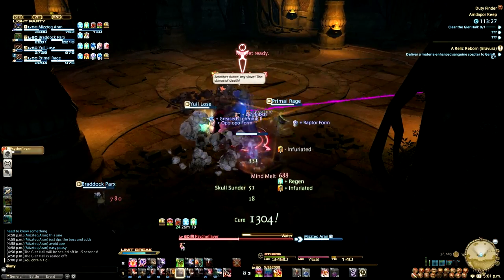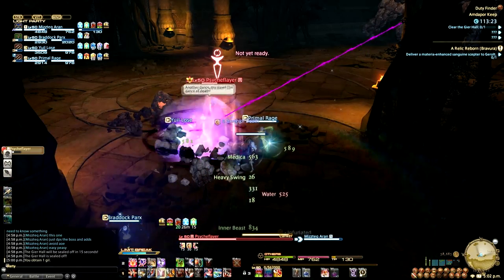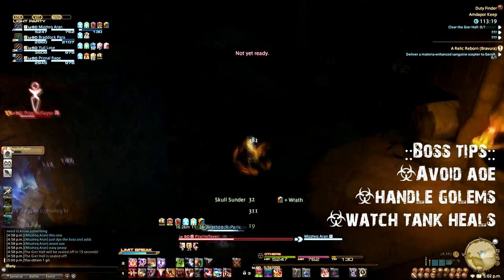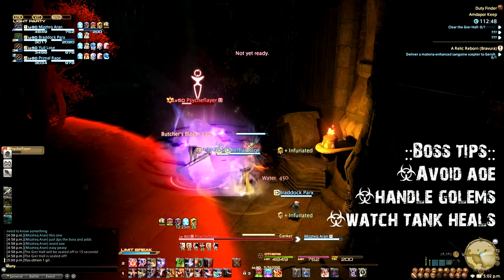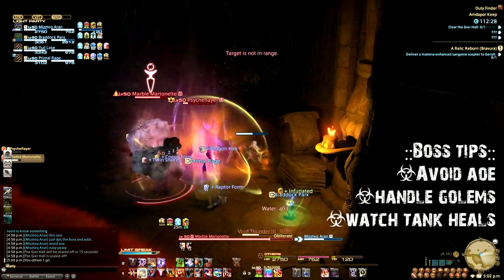At 50%, Psych Flayer will spawn the massive Golem add at the end of the room. This Golem cannot be tanked and will walk the length of the room, shooting off a massive point-blank AoE in different parts of his path. The easiest way to deal with this is to pull the boss all the way against one of the walls, where the group has ample room to avoid the AoE. Continue focusing the small Golem adds down until the boss is down.